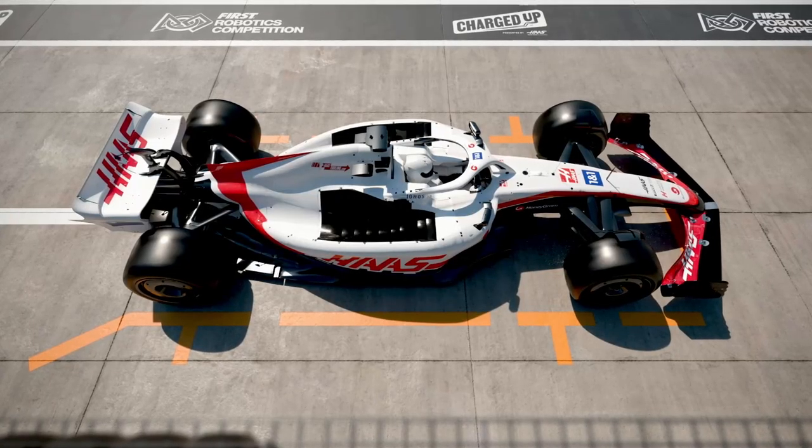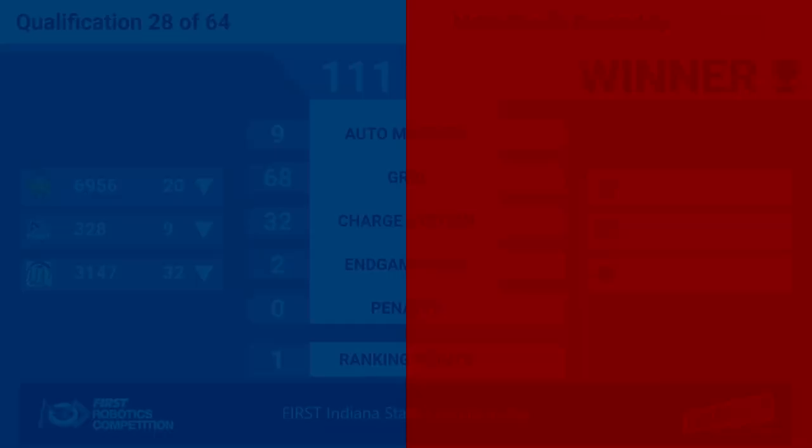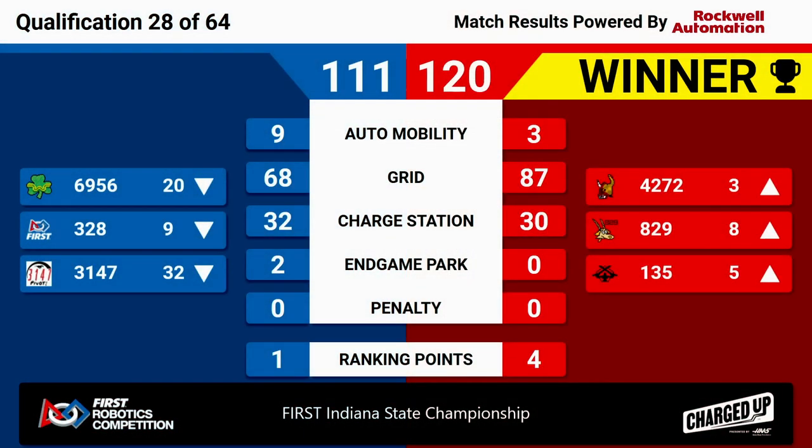Match 28 has a winner, and it is the Red Alliance. They scored 120 points up against the Blue Alliance's 111. Red Alliance not only clinching that win, but also getting the sustainability and the activation bonuses — that's going to lift up all three of those Red Alliance robots into the top eight. 4272 now at number three, Digital Goats at number eight, and 135 currently ranked number five. Congratulations to each of those three winning teams.